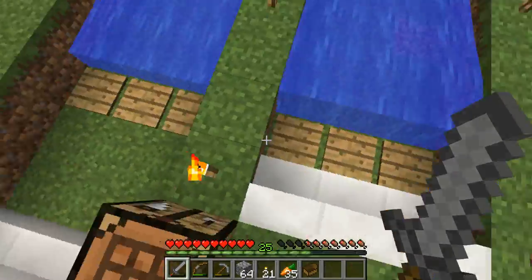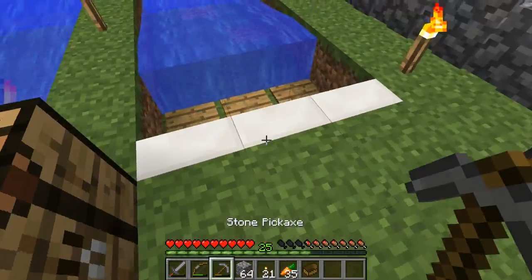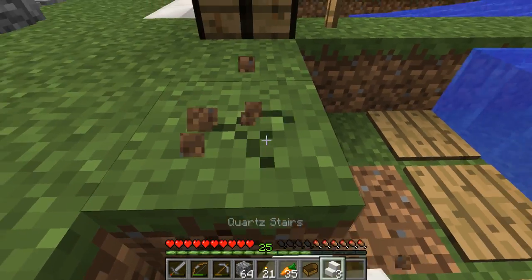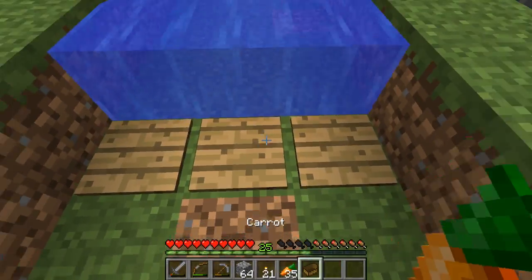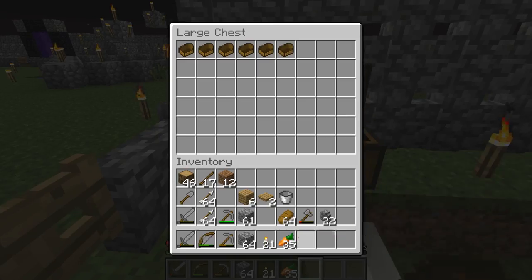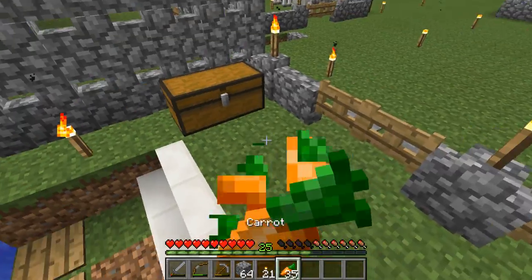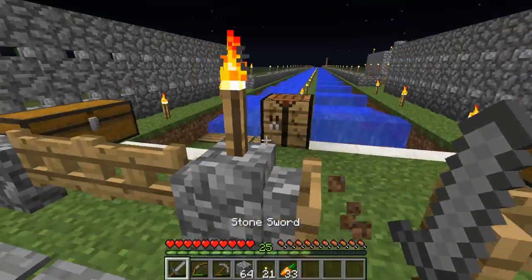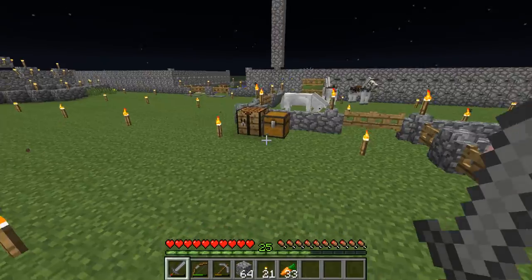I think I should probably move the terminal a bit and extend it one block, then place stairs just to have a one-block leeway in case I need to do anything. I'll pop the boat back in the chest — I'm going to fill the whole chest with boats eventually. It's an amazing and very beautiful system; you can just look out and see it go off into the distance.